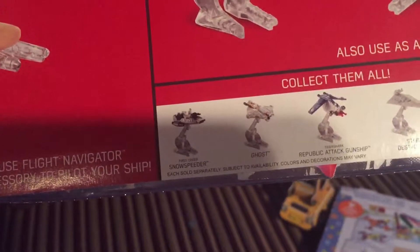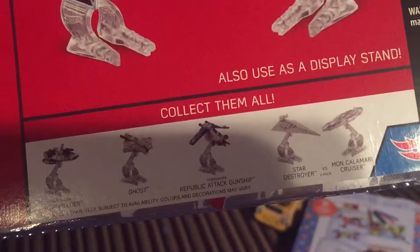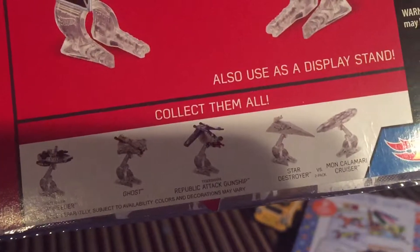You also can collect those. I already have ghosts. I don't have that. I have that vs. that. I like these two ships there. Look. Here it is. There's the TIE Fighter.